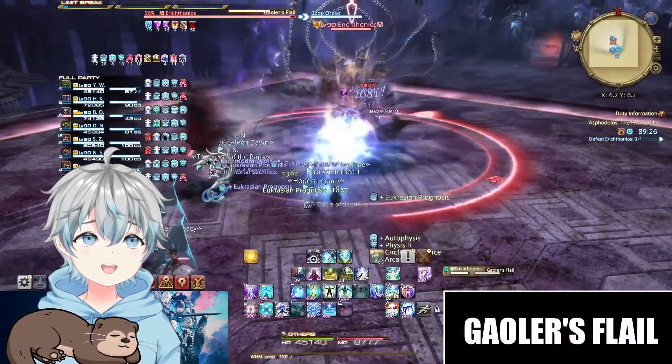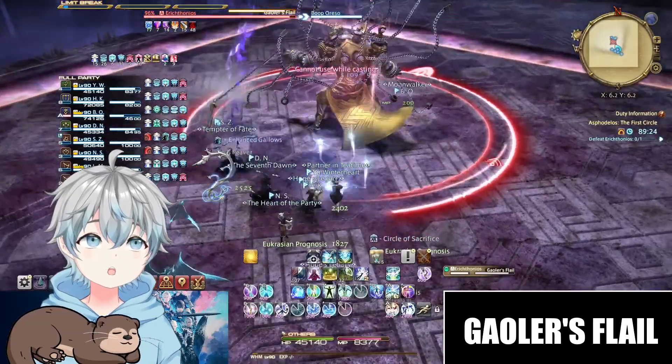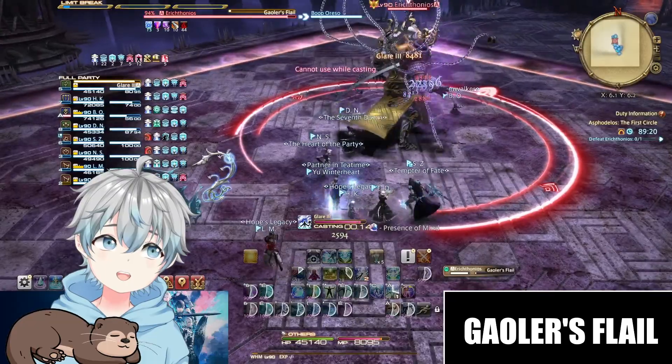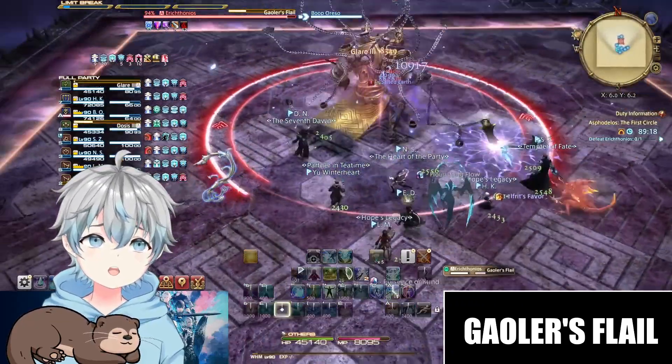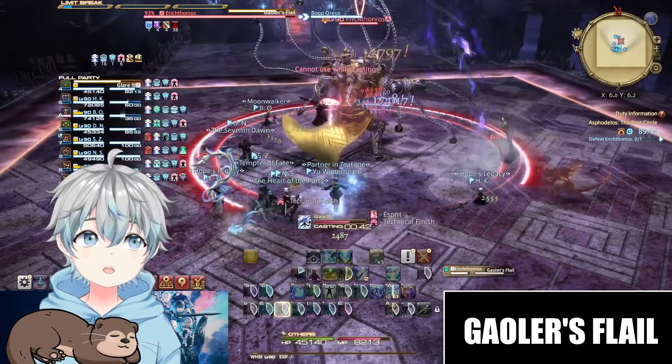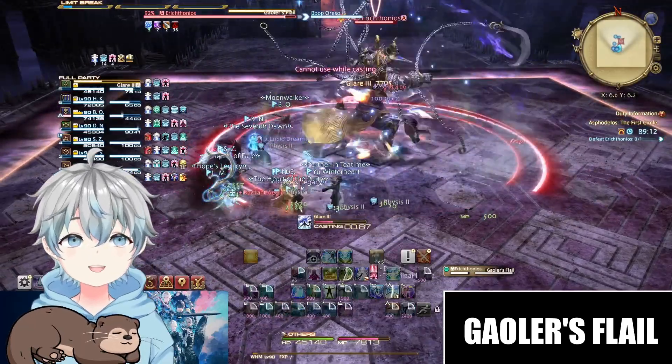Our boss, Erichtonios, will start the fight with the visual ability Jailer's Flail — a 180-degree cleave on either his left or right. To determine your safe spot, look at which side a sickle on a chain is spinning and go to the opposite side.